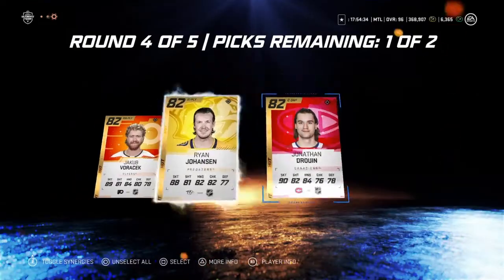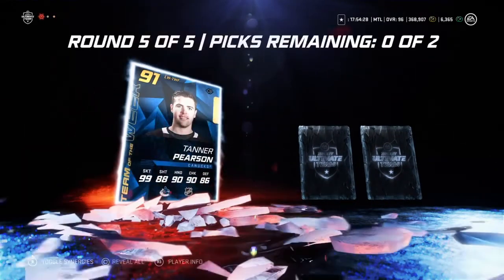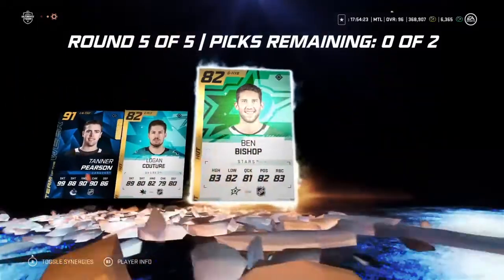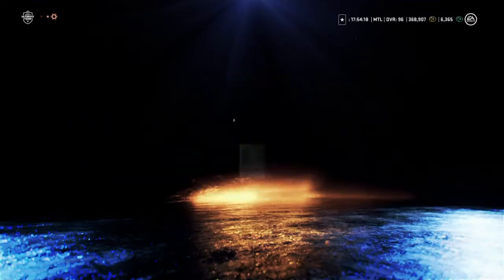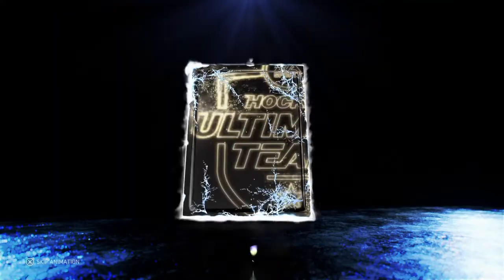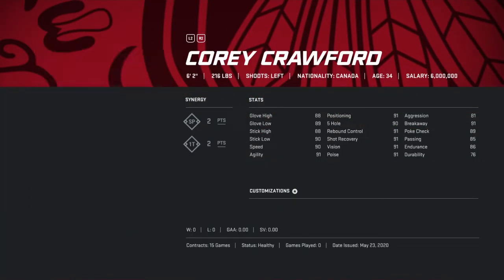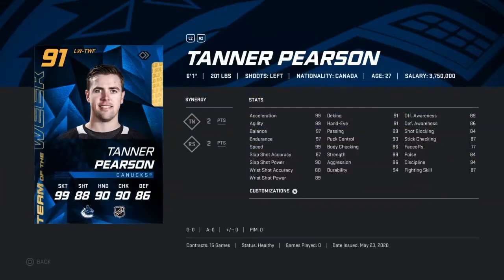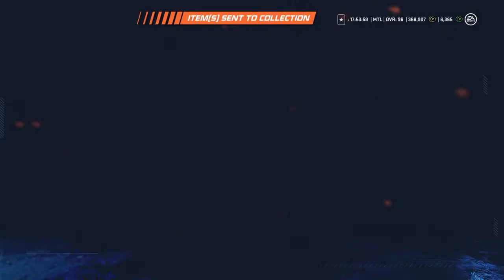And I got another Jonathan Drouin! Alright, last round — let's get something big. Another Team of the Week — Tanner Pearson! And we'll take the Pearson and Bishop. That is insane. Look at this Crawford — he has good synergies, but Crawford hasn't been a good goalie for me in this game, so I'll probably sell him. Same with Tanner Pearson, as his synergies don't work well for my team.